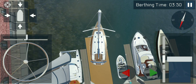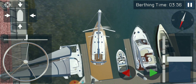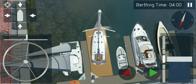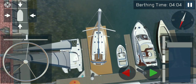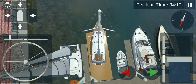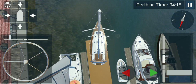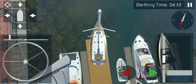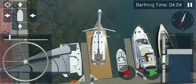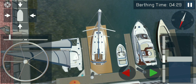So the bow thrusters - you can use them almost like you're steering the front of the boat, but you're actually steering the back of it. It's really hard to explain but it's also very cool. It's almost as if the prow of the boat becomes like a fish tail, and you just wiggle with the bow thrusters, but that in turn actually steers the back of the boat really accurately.